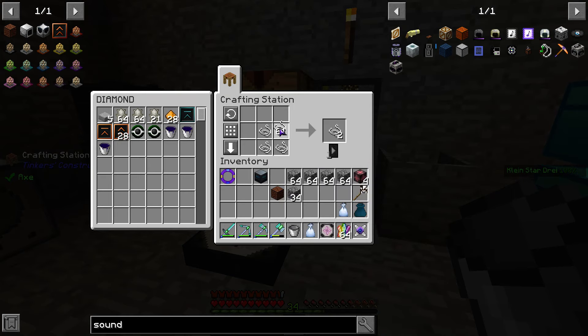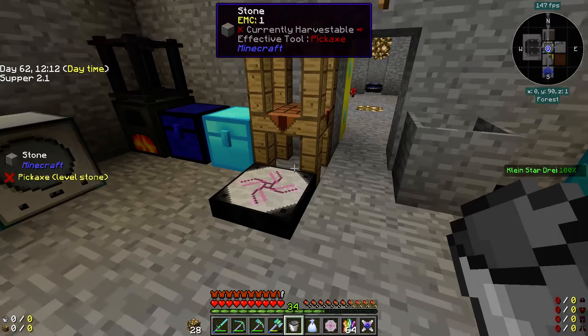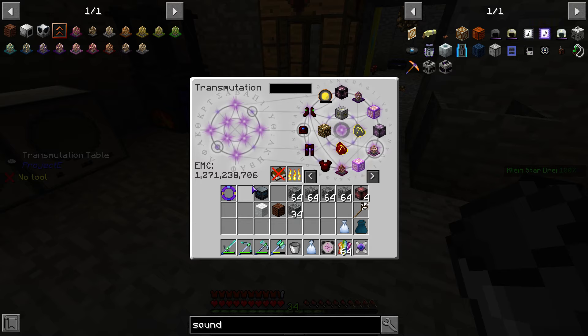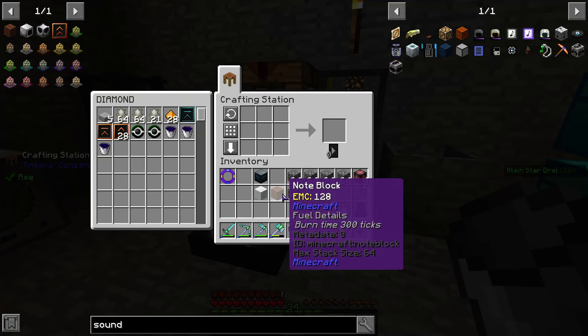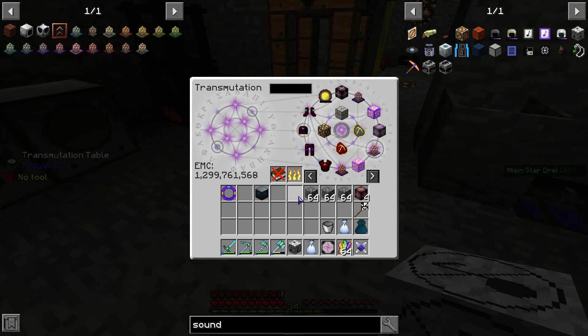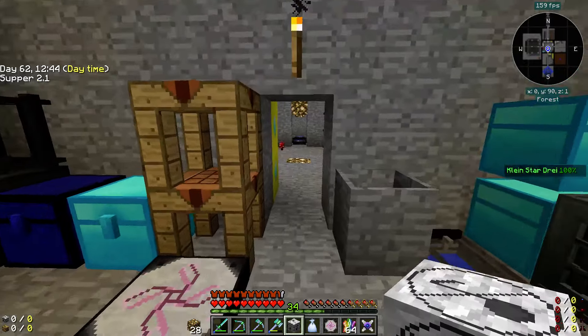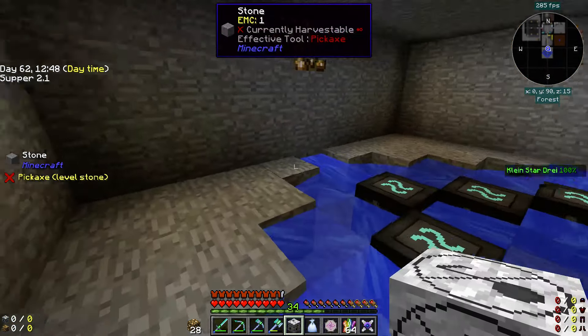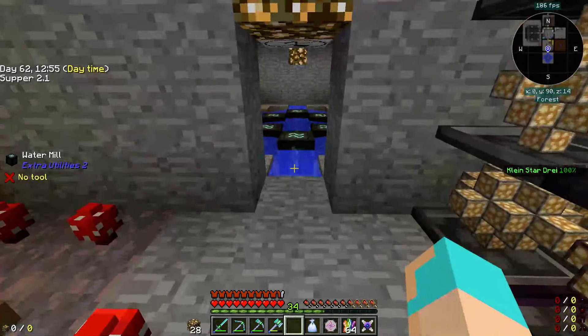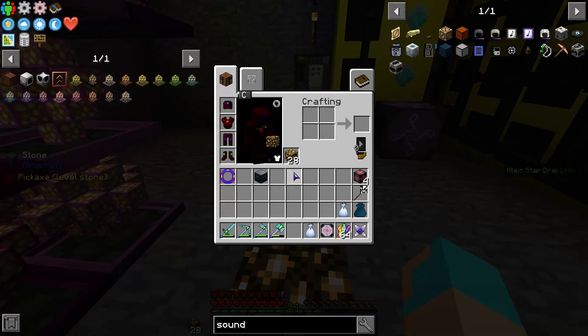Which recipe for wool is in this pack? That one. That and that. Easy recipes when you're used to playing something like GregTech. So we'll muffle that sound — ta-da. So we have 128.